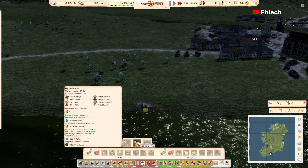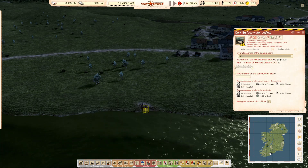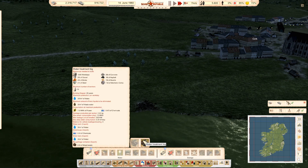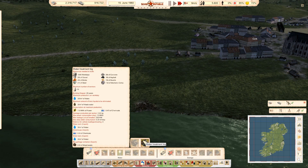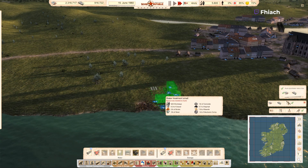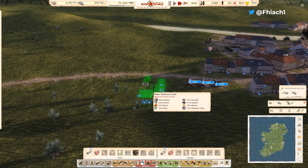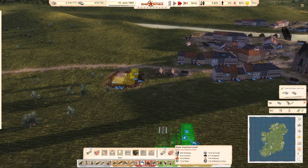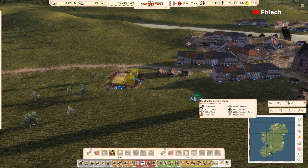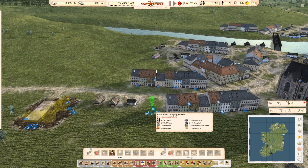Water quality is 77, water quality is 95 — okay, so we won't be doing that. We'll just be doing the standard well. I'll pop a water treatment plant right there. We'll do a pump there, and then we need a substation — we'll need a switch.